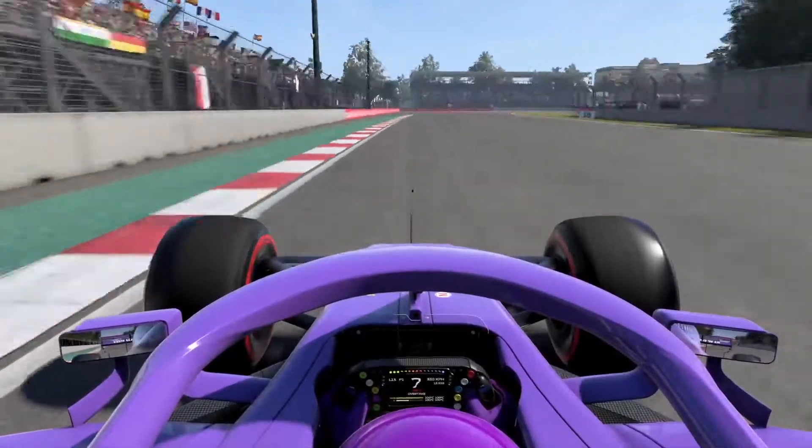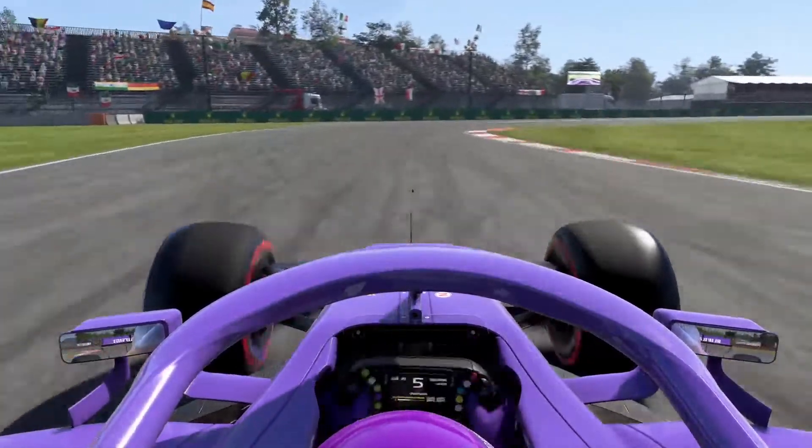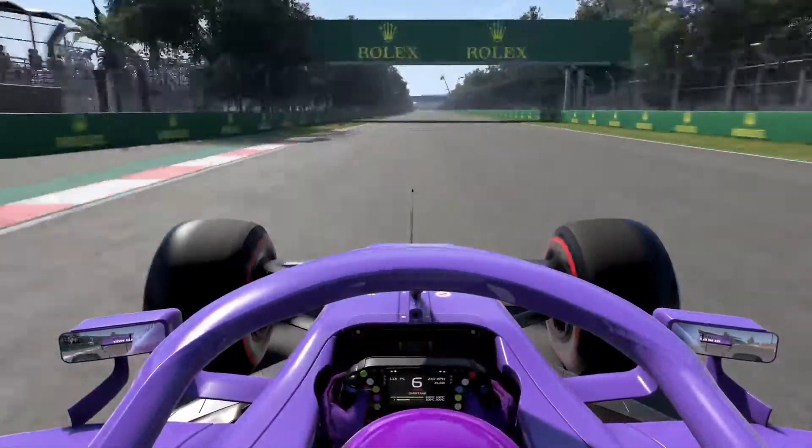Brake and down to fifth gear for turn one, then to fourth for two, and before turn three you go back up to fifth to help carry all the momentum you need through the small back straight.